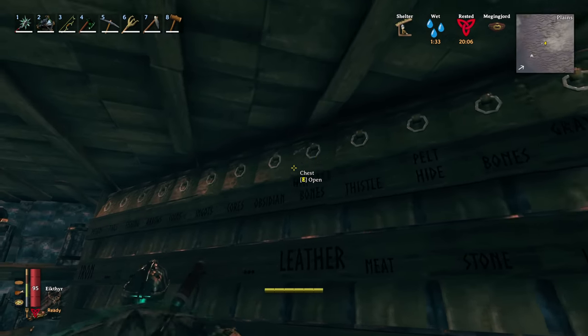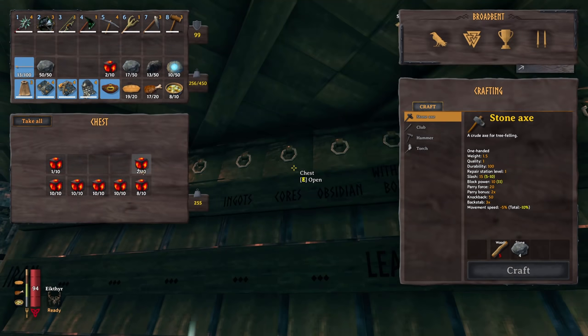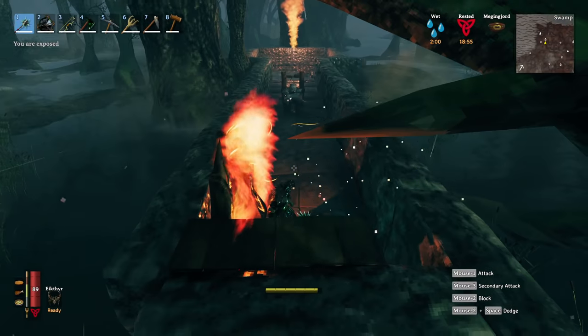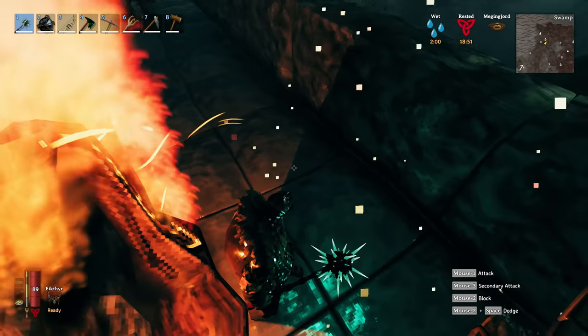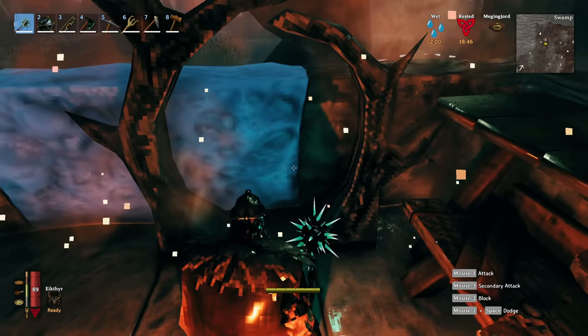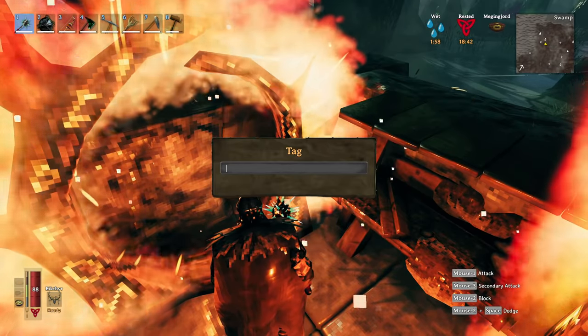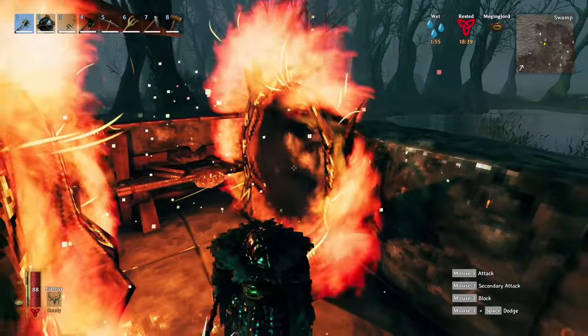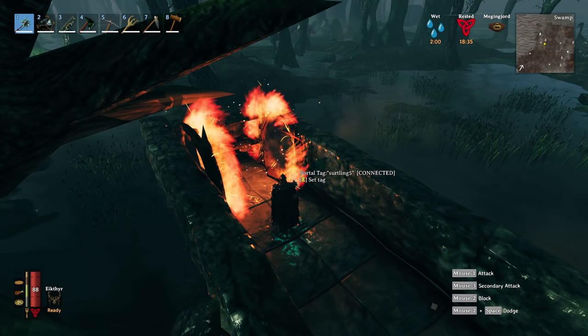This one's pretty much done. Making this many portals I'm going to run out of greydwarf eyes quite quickly — something to address in the future. So the plan is: I come in through this portal, drop right here, and there's going to be another portal right here. This is number five — I could call it number one, it doesn't really matter.